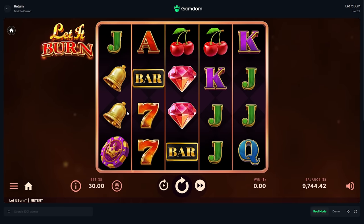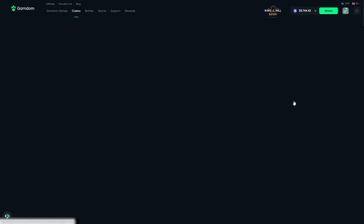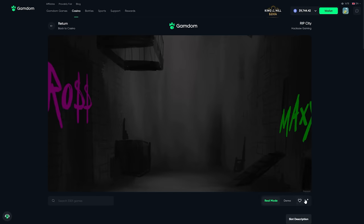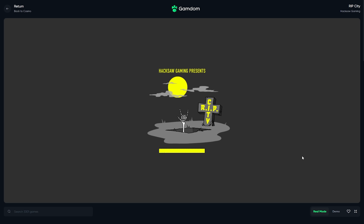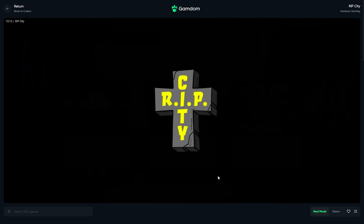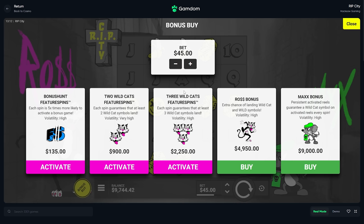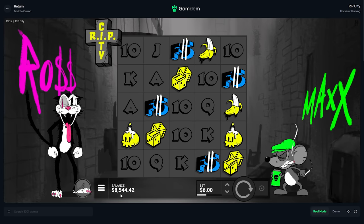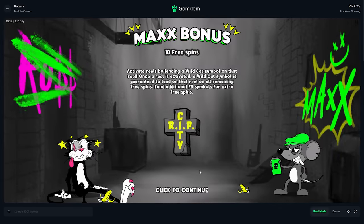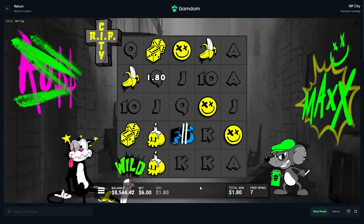We're actually going to Rip City. I want to do one buy on here and then we're going to call it for the video because we are in some very good profits. We're going to rock a 1,200 buy. We'll do spins down to 8k, so no matter what, 3k profit unless this one pays - we'll take a good Rip City bonus.